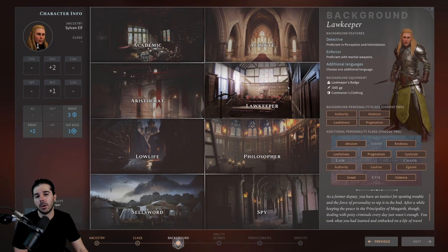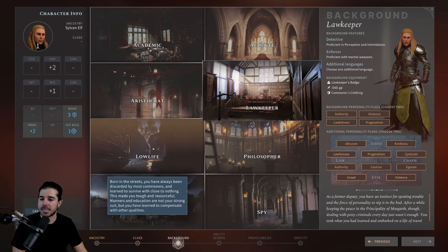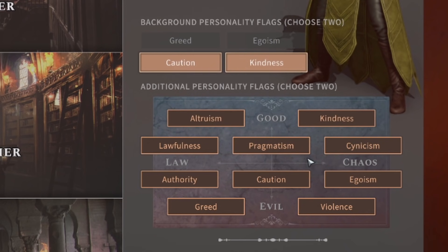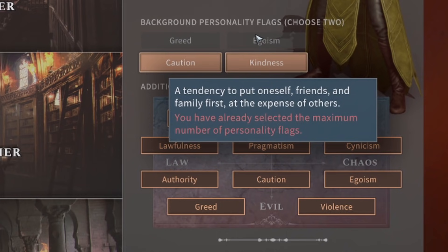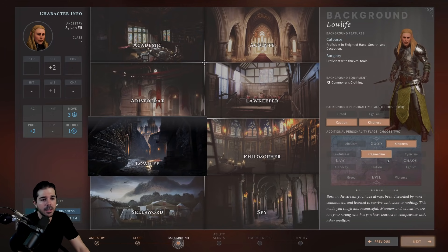This dialogue doesn't affect the outcome of the story — it's more of a role-play touch, and honestly one of my favorite things about this game. I recommend diversifying your four characters' personalities: maybe one is authoritative, another kind, one cautious, one more aggressive. So I'll play a lowlife ranger and go with kindness and caution, then also choose kindness and pragmatism for the alignment flags. Whatever you choose will trigger different dialogue and it's quite humorous — have fun with it.